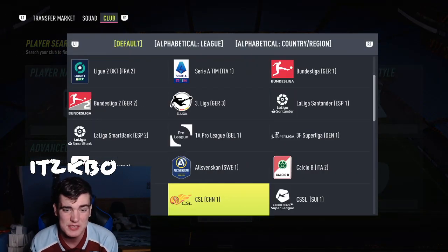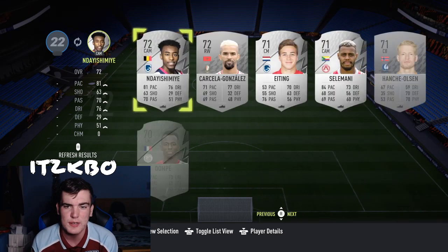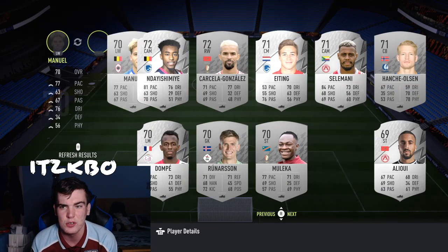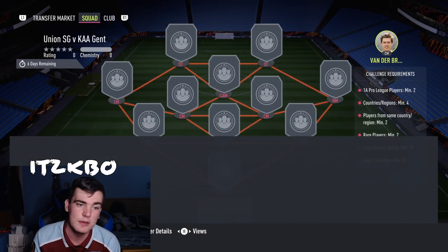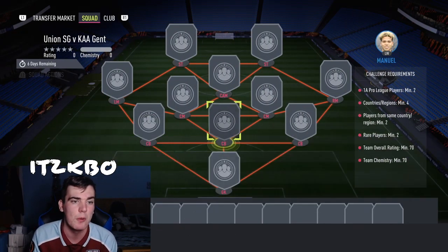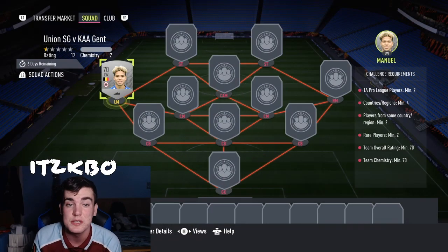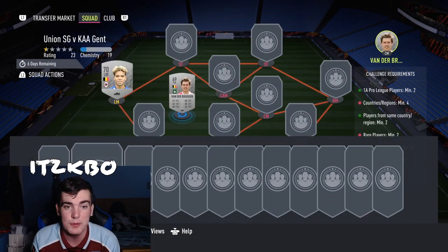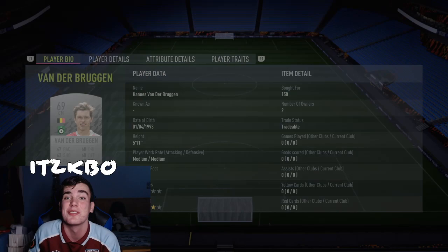Let's go to the Pro League — I think that's a good place to start. We're going to be using two silver players, mainly silver players because they're going to be cheaper than gold players. So we're going to be using Manuel at left mid — that is Benson Manuel for 150 coins. And then we're going to be putting at left centre mid this guy, Van der Bruggen — Hans Van der Bruggen for 150 coins.